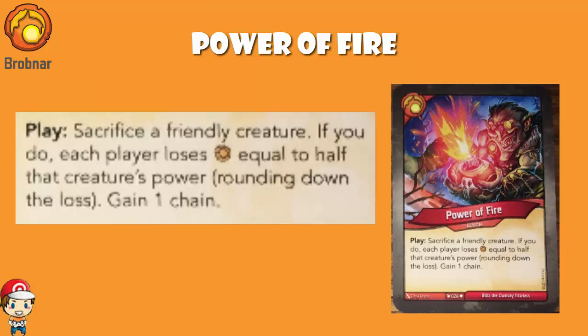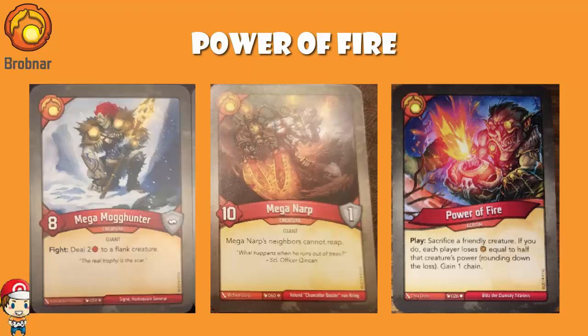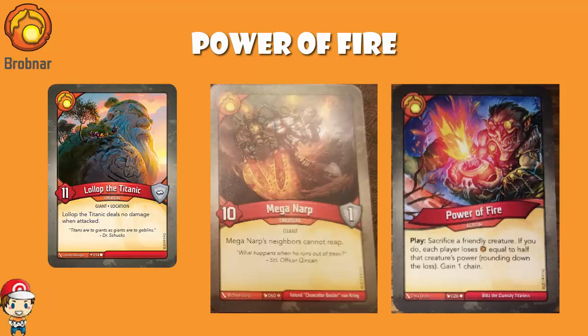Just a quick clarification: there is a Mega Narp, which is a 10 power creature and obviously the most powerful. Then you've got Narp and Mega Mog Hunter at eight. To be fair, a Titanic's only 11, so if you round down that's actually the same as Mega Narp. But then you're relying on getting Mega Narp with Narp's brew in the same game. It's possible, it's doable, but it's not always going to happen.